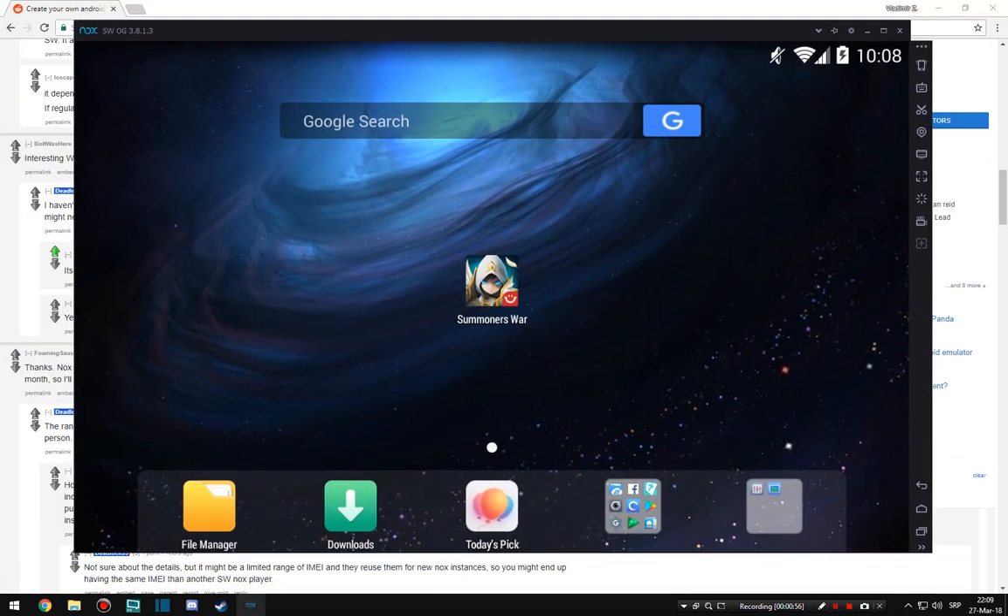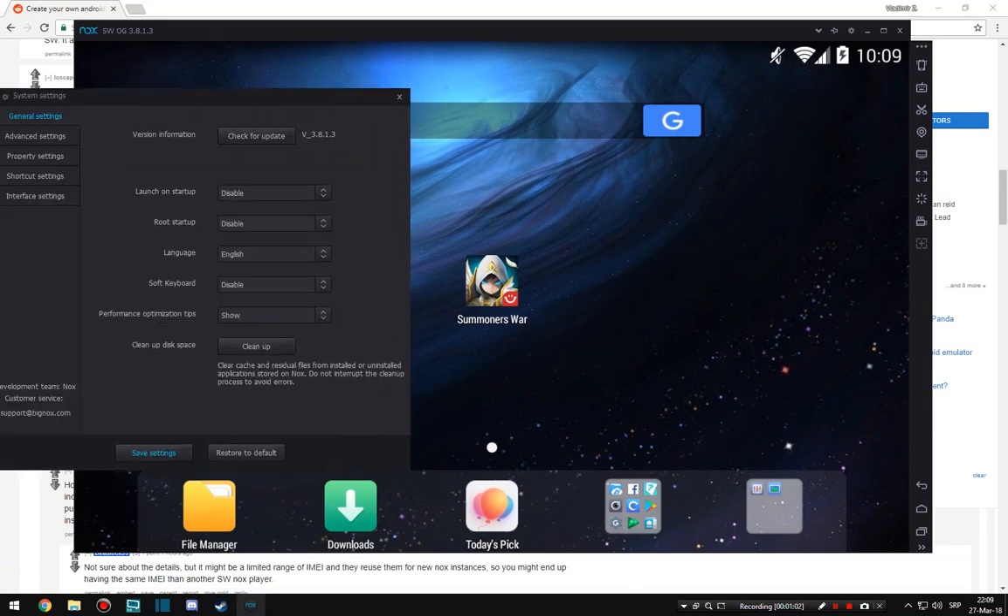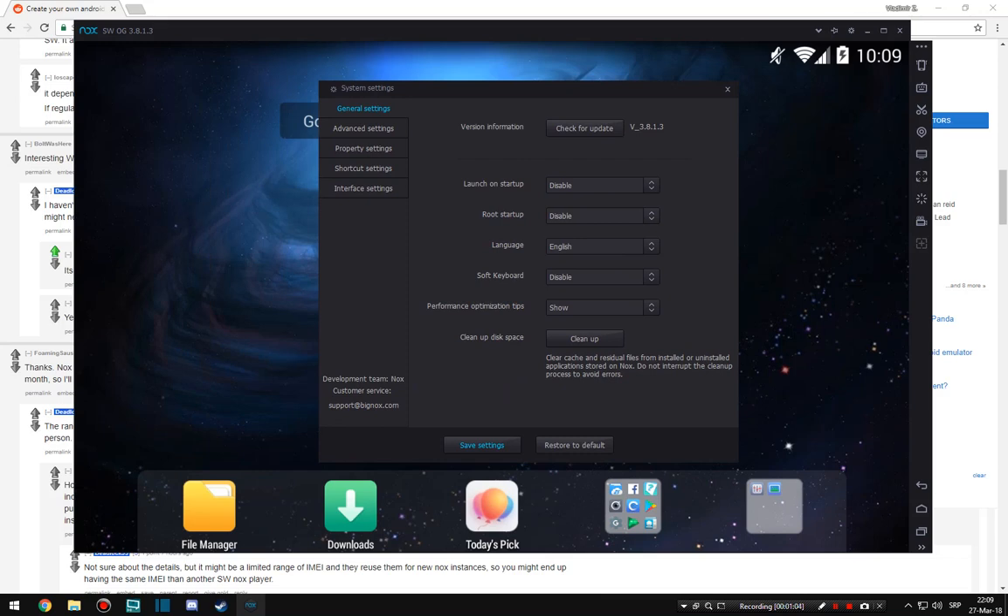Okay, this is my Nox. As you can see, I dragged it from second screen, and these are my settings. I don't think there should be any private settings. As you can see — general settings, launcher stop, root disabled. I had to use root to disable some built-in Nox applications. You need to enable it, then remove some of the applications on Nox, and then disable it once again.